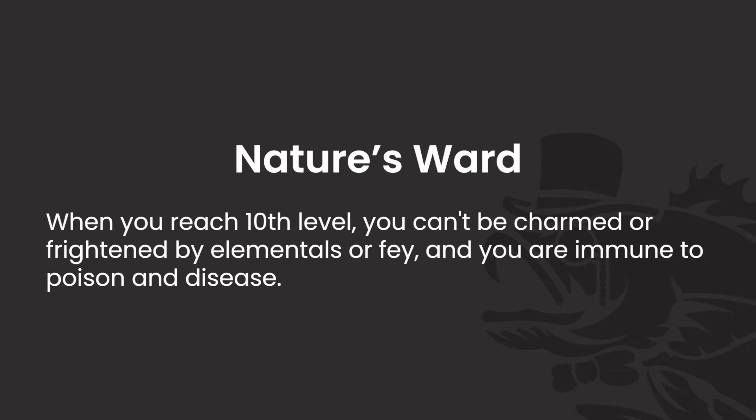At level 10 we get Nature's Ward, granting immunity to charmed and frightened effects from elementals and fey, as well as immunity to poison and disease. The poison and disease immunity is quite nice. The charmed and frightened protection is solid if you face fey frequently, but it's limited to only two creature types, making it very campaign-dependent. In a fey-heavy campaign this feels amazing; otherwise it might rarely come up. I'm giving it a 7 — same theme of situational variance.